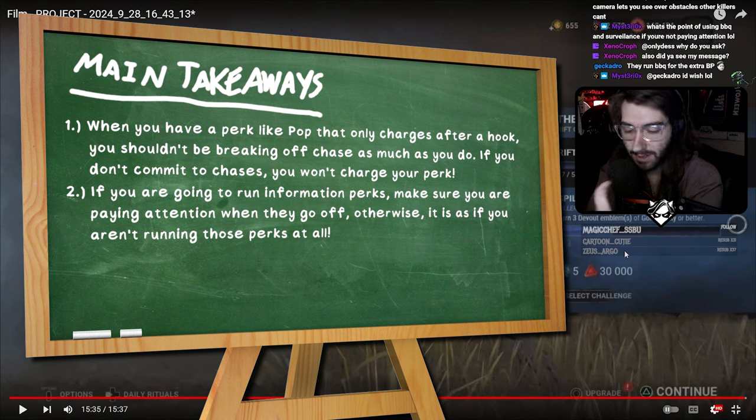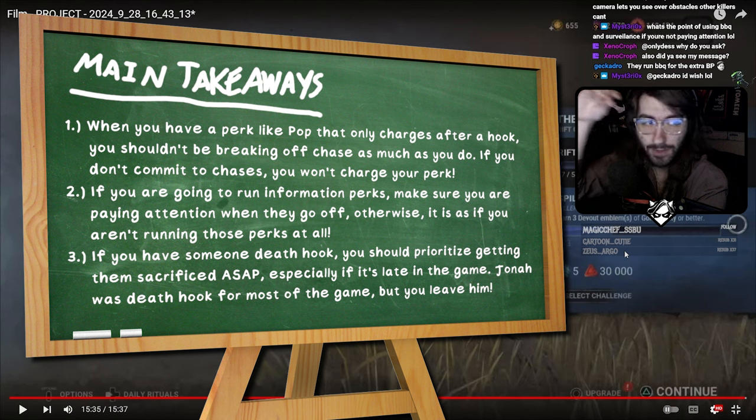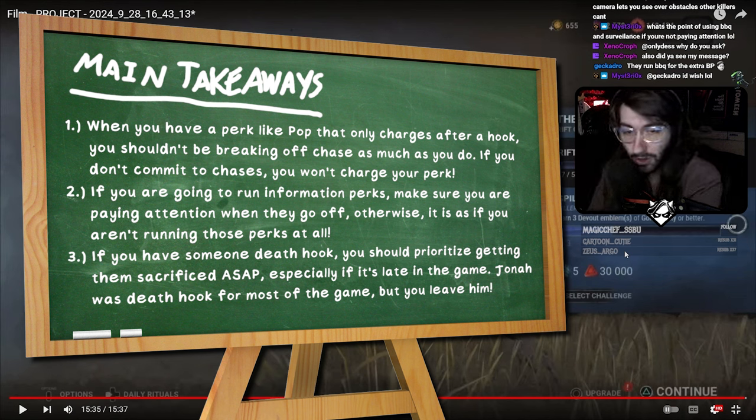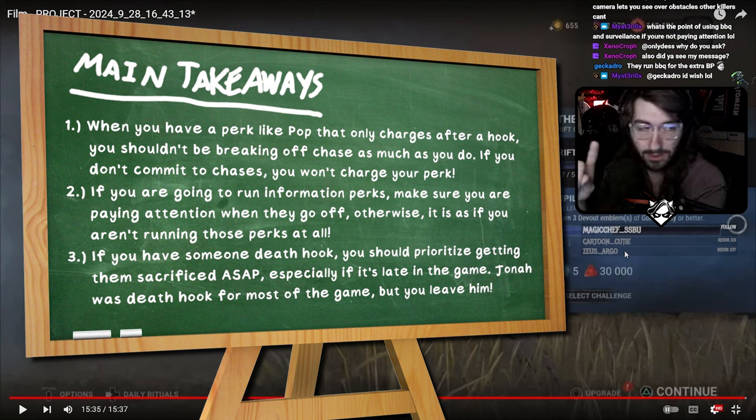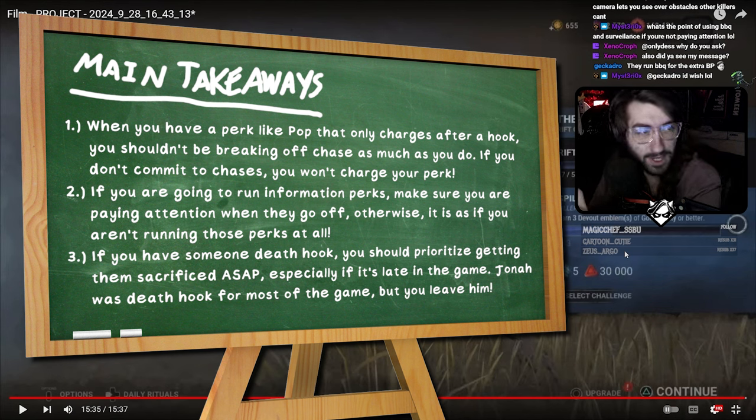Third takeaway: Jonah was on death hook very early — by like the beginning of two gens — but despite seeing Jonah multiple times later in the game you kept going after Kay, Felix, and Nia instead. You had somebody who was death hook right near you for most of the end game and just let him go. If you had sacrificed him earlier this match would have been way easier, but you chased almost everybody else instead of the person who was actually on death hook — which is extremely risky and not time efficient. Focus on those three takeaways.